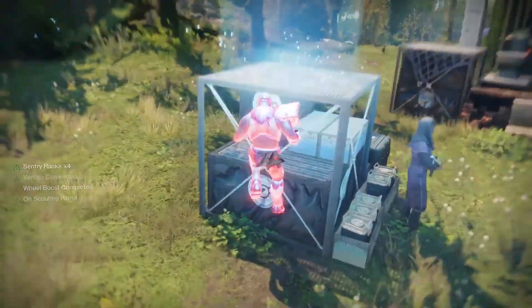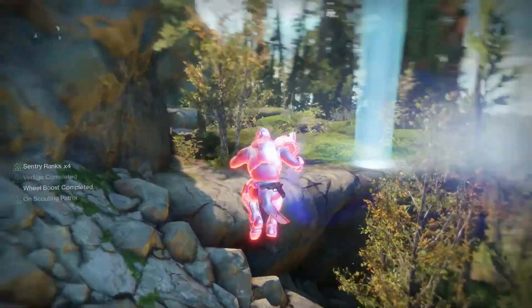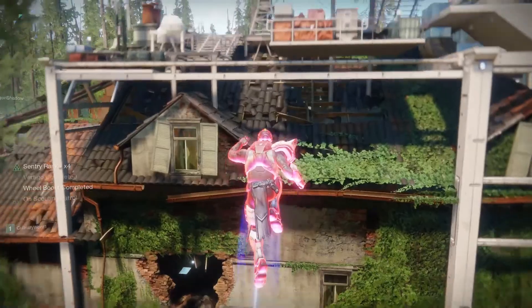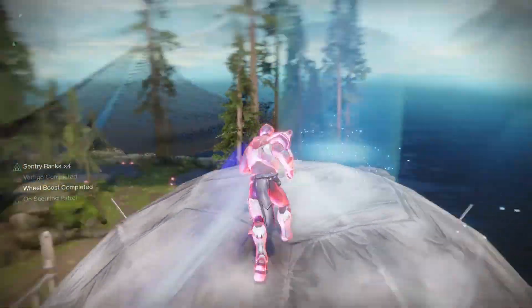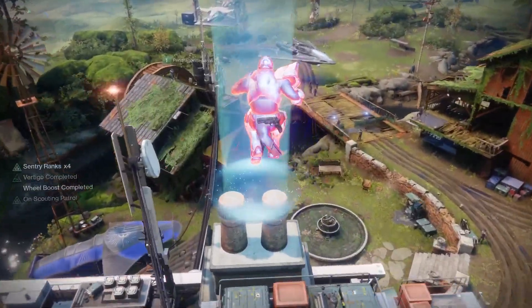The first checkpoint you're going to notice is a box — it will be lit up, the Dead Orbit box. Following that is going to be this cliff, then jump onto this house, and the third one is going to be on top of the dome. Then look towards the wheelhouse and there is your next one.